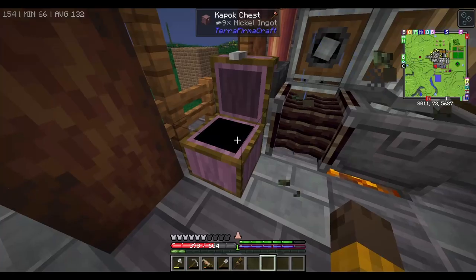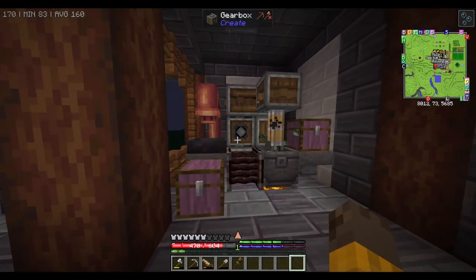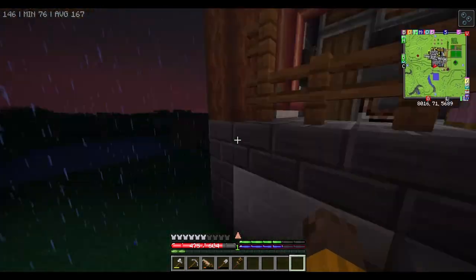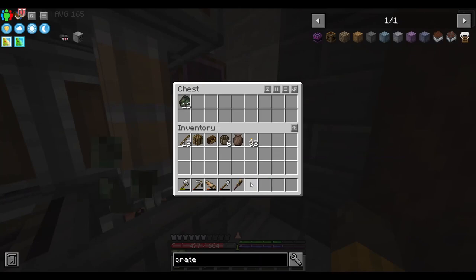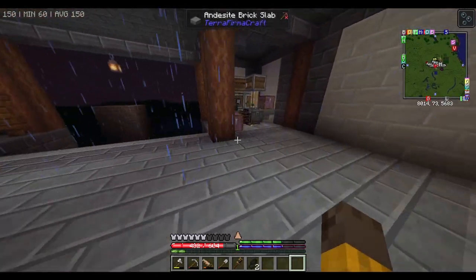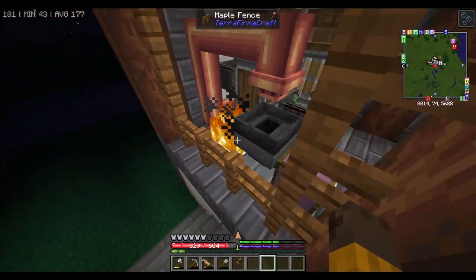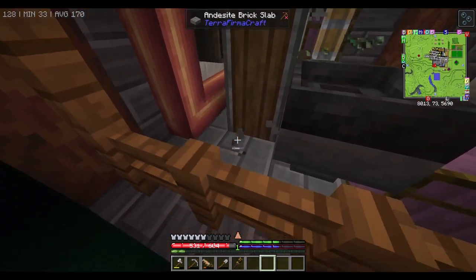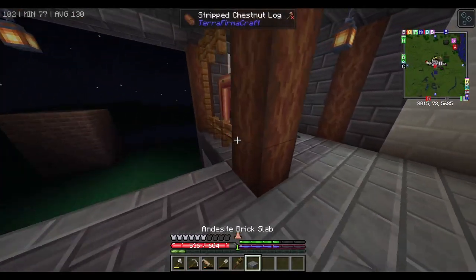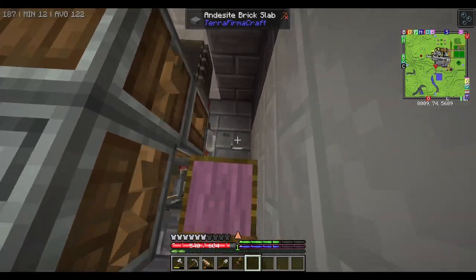One thing I don't like about this is that you have to be here monitoring it - you can't just chunk-load it and let it run because the charcoal and lignite are going to run out and you have to refill them. You can see that it's burning things nearby. There's a way to prevent that which is just putting a slab over it - block every single place it can burn and it will not be able to. I'm going to block these two as well.